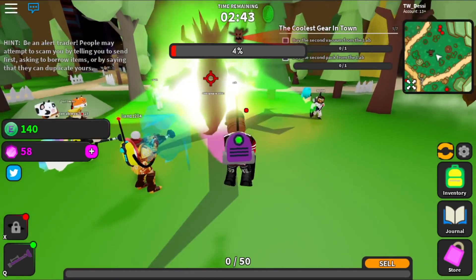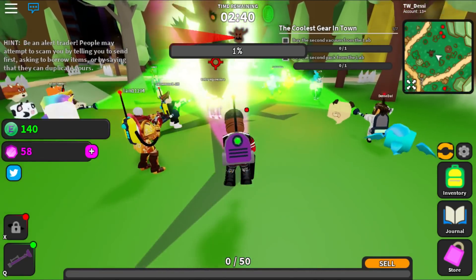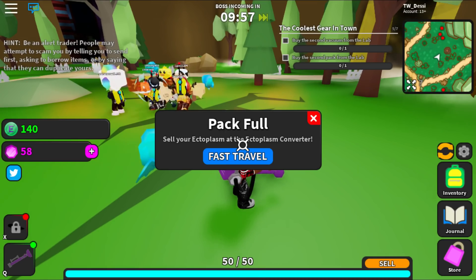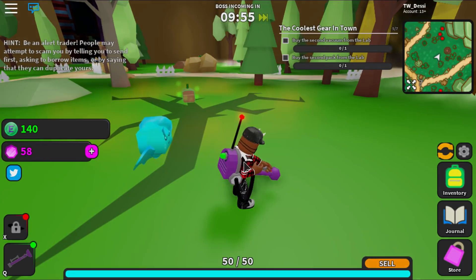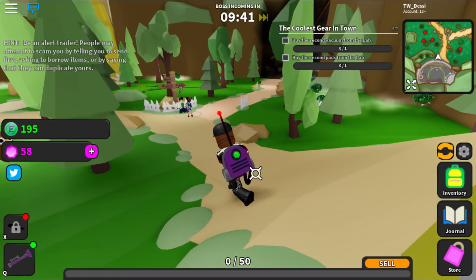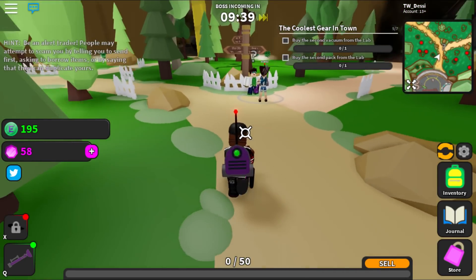I recommend that when it gets to the last moment, start jumping so he can't hit you. Got full ectoplasm from that. It allows you to teleport too. That's pretty much it with this boss fight, but yeah — link in the description of the video.